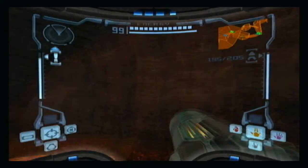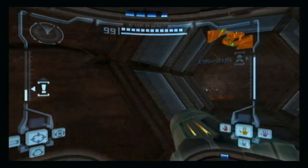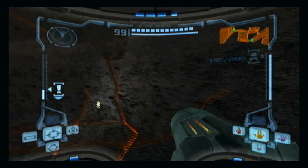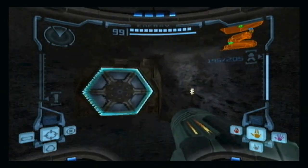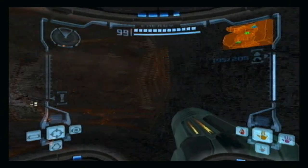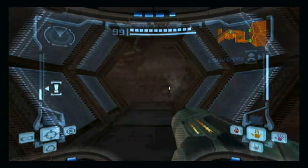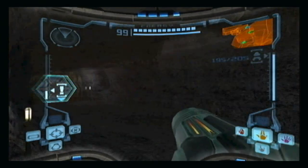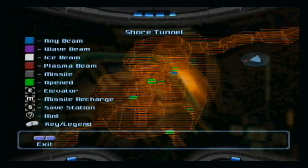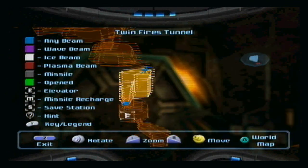The Ice Spreader can be useful on the final boss if you want to do extreme damage, but I'd rather save the missiles for the wave beam form that he transforms into. Just save your missiles for the wave beam part of the fight and use the Wave Buster instead - unless you're in a dire situation and just want to keep spamming missiles, then by all means go ahead.